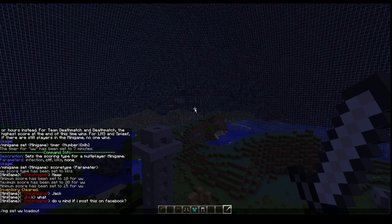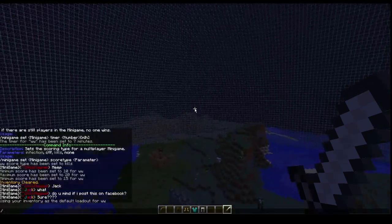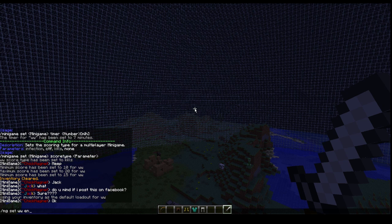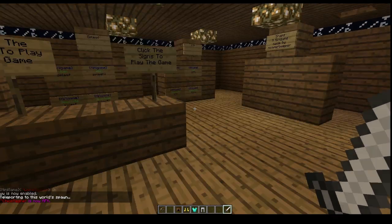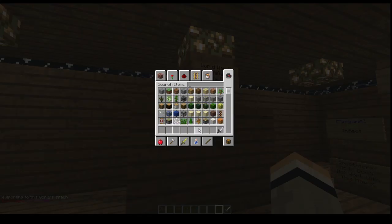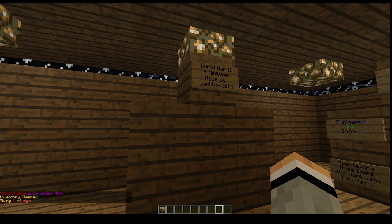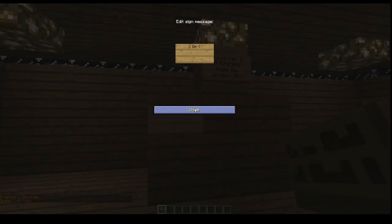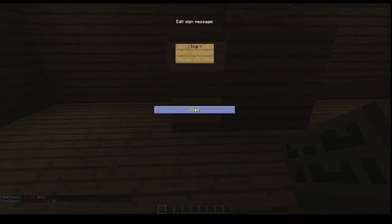Now we do slash MGM set world board loadout add, and type caps M-E for yourself. Then we do slash MG set WW enabled true. Now we do slash MP spawn. Then I need a sign — I'll set up the join sign with MG join world W, and a spectate sign with MG spectate world war.